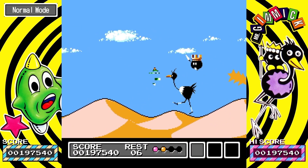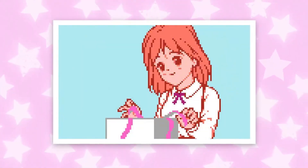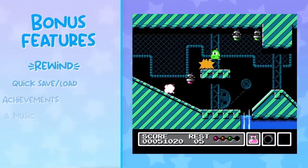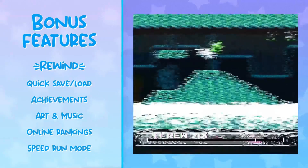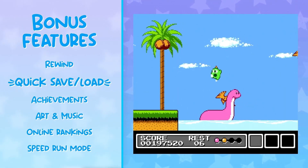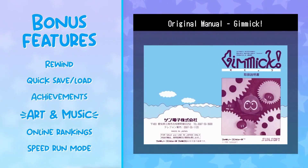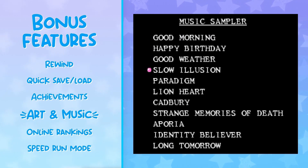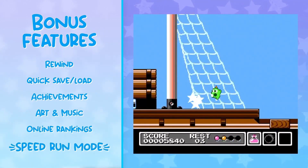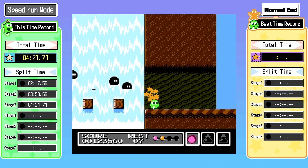The game features six different levels to work your way through, and each level features its own boss at the end. If you beat the last boss — spoiler — that's not the end of the game. It's not the true story. You then have to replay the game and find the secret areas on each level, which unlock another secret stage with another secret boss. Once you defeat that boss, you finally get the proper ending.